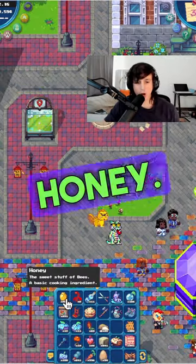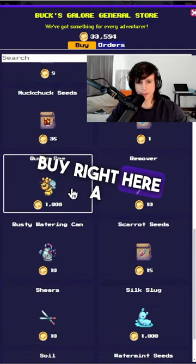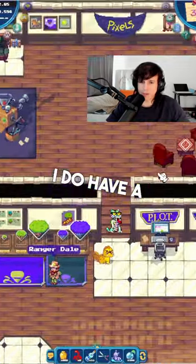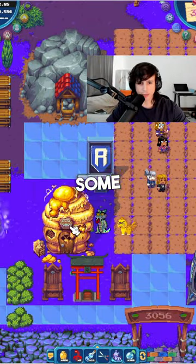The next ingredient you're going to need is honey. Head over to the Bucks Galore. Click on the table and you can buy a Queen Bee right here. I do have a land personally that has an apiary, and that one is $30.56. You can see I can collect some honey.